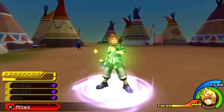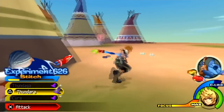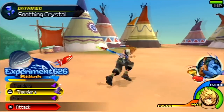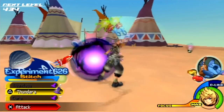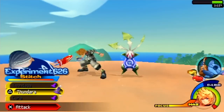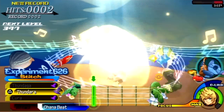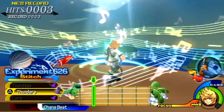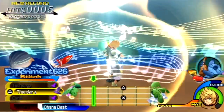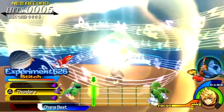We get Stitch's final D-Link star and that gives us Double GP. Once we get Stitch to his max finishing command, that will give us the Ohana Beat, where we will be pretending that our Keyblade is a ukulele or guitar of some sort — a Polynesian stringed instrument, like a Hawaiian ukulele. It's a really nice, beautiful instrument if you ever go to Hawaii.